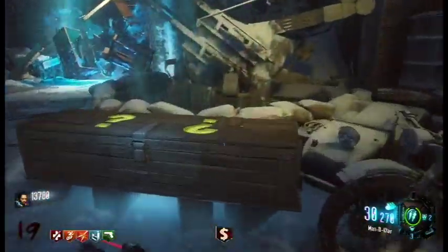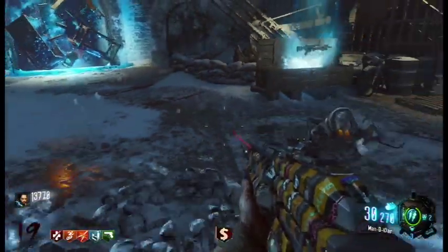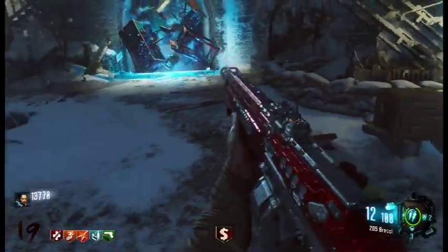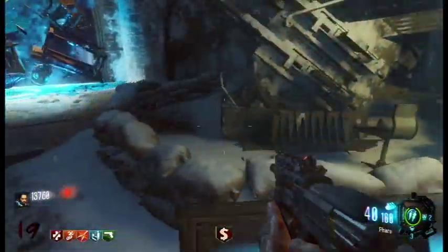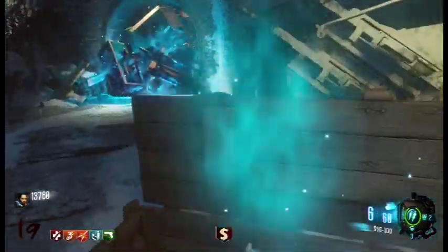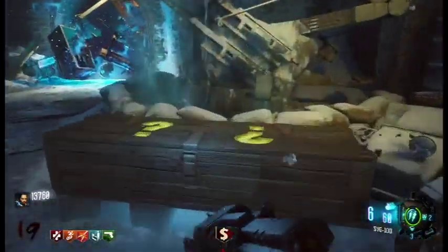I just thought this might be a helpful video, and I'm also reaching out to you guys to see if you've learned any tricks. I've now got my Brekkie in the proper position. I'm just continuing to hit for monkeys — that is the Pharaoh, which is now the SVG, and that's my Mule Kick position.